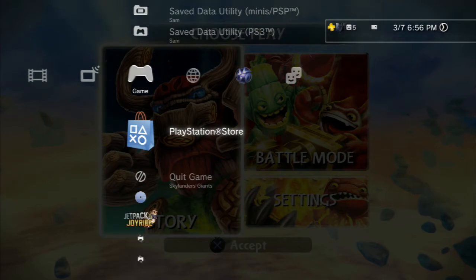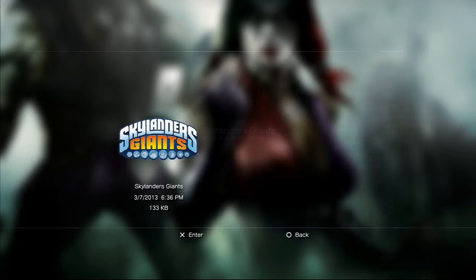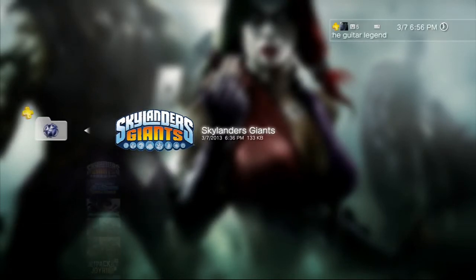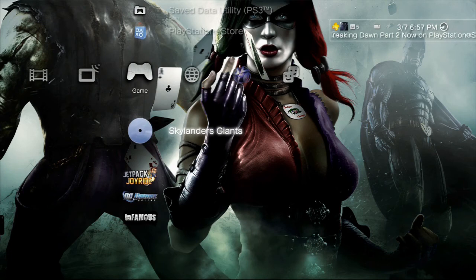Once that disappears, you go to save data utility on PS3. Once you're in here, you delete this Skylanders Giants on your saved data utility. And then you go into your online storage and you copy it back over to your saved data utility. This is the one where you saved it before you got the gems. So the one that you saved before you got the gems is here. And you go back into the game.